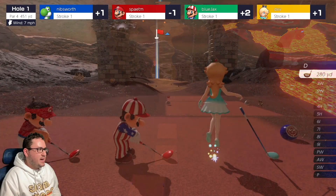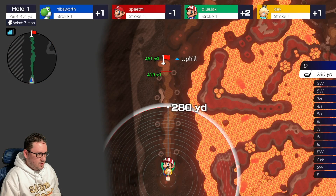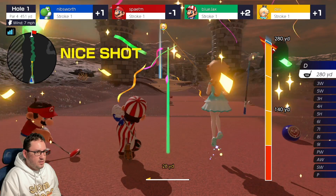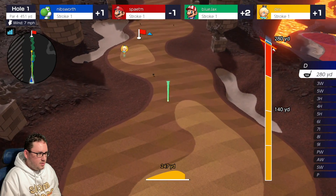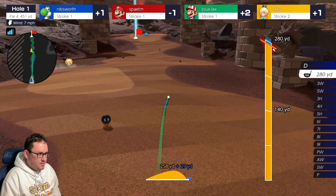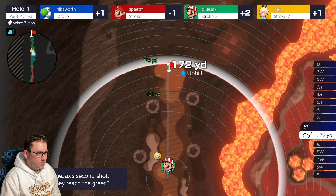Alright guys, second hole of the match. We got a par 4, 451 yards. Gotta go for it — we are in dangerous territory here. Let's go ahead and get the maximum amount of distance. Topspin it. Nice shot! As long as we don't land on the beach, should be good. Don't hit the bomb. Perfect. Got some extra distance on there, so... 140 yards to the green. Wind is kind of against us, so this is gonna be kind of tough.